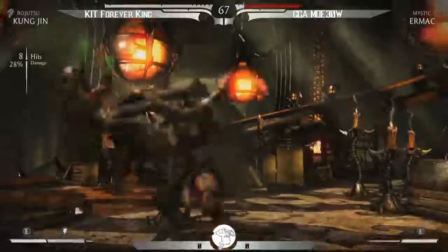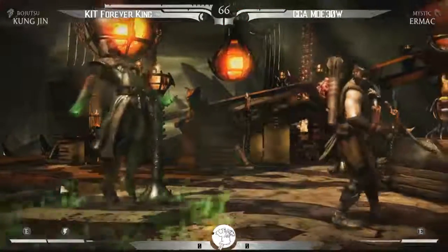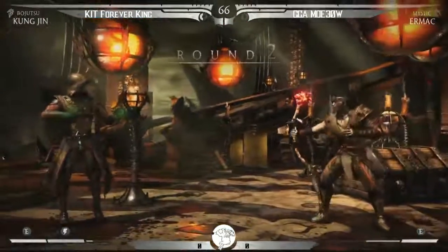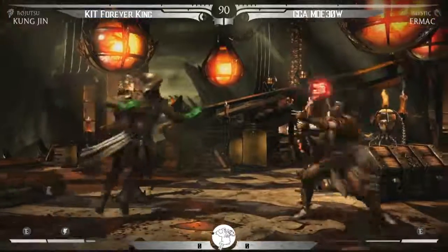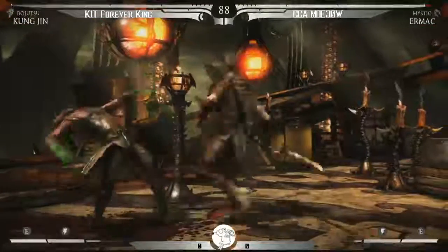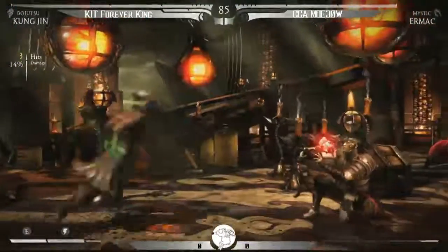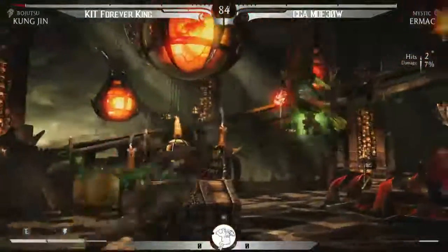When you do a meter burn throw, you're at about 25 frames of advantage — plus one or two frames. For a character like Kung Jin, that's gonna be really, really strong, especially in the corner. That's gonna be a straight up 50-50 guess. Wow, he is absolutely making hay with that forward four. He just runs up and does an overhead of his own.